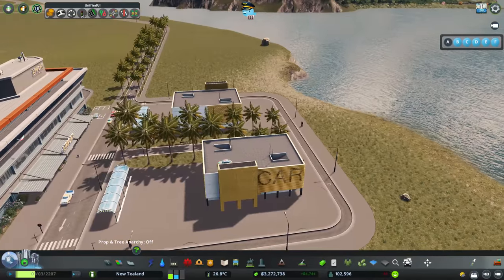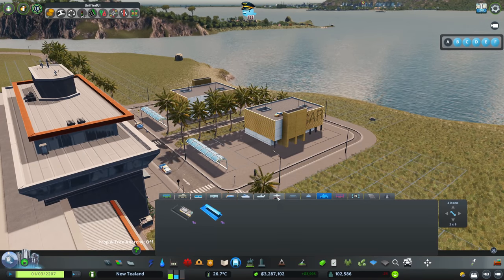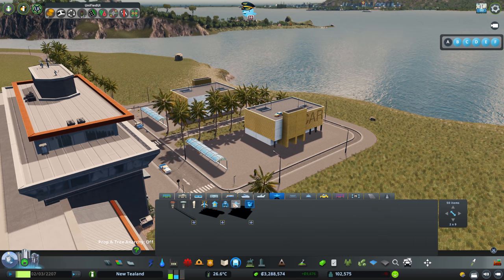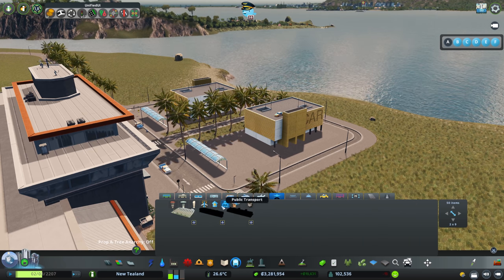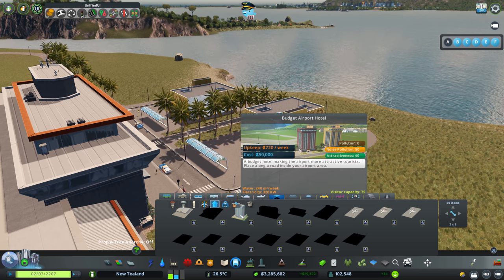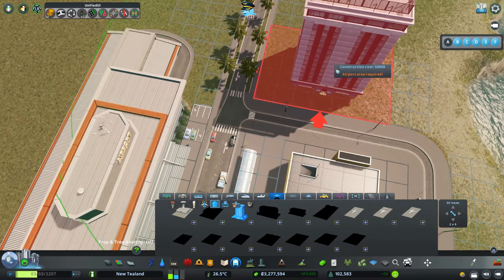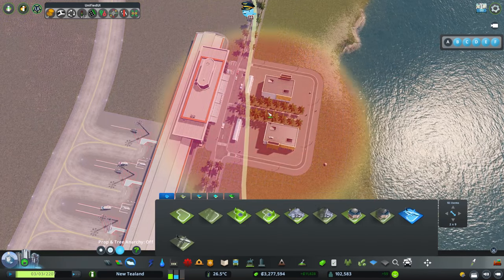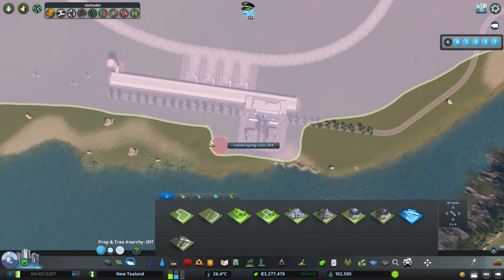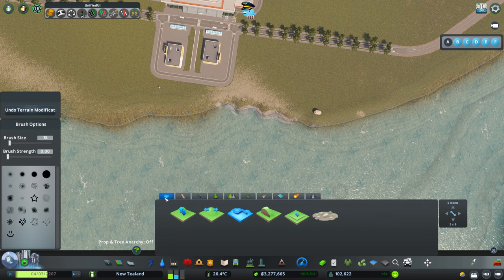There we go — nothing too complicated. We've got some taxi stands and some car parks. We really need to get this attractiveness up though. Let's have a look at what other options we have. Bus terminal — yes, definitely, we're going to get that in. We've got access to some hotels — the budget hotel seems perfect. Let me try not to mess up the edge of the land. Let's just smooth this out again.